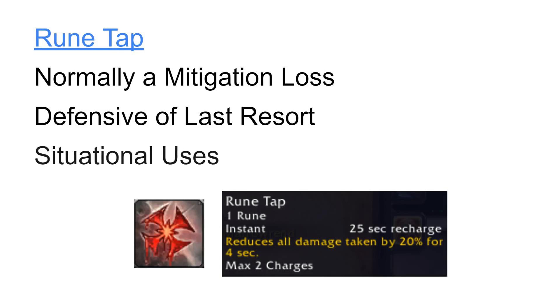Outside of that, there are a few specific ways you can game its use. One: you can use Runetap when you are affected by a strong healing reduction effect, and this can turn it into a mitigation gain, because healing reduction effects reduce the mitigation value of the lost Runic Power generation. Two: using Runetap during boss intermissions or between pulls in Mythic Plus can give us free Runic Power, because we may have nothing else to use our rune regeneration on at these times.